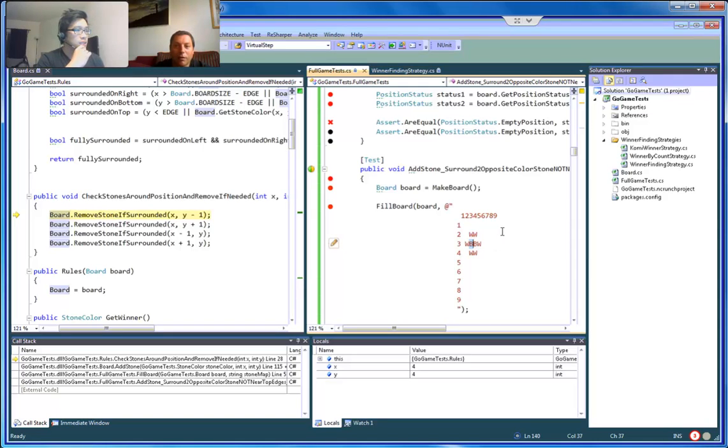I think our algorithm is specifically designed currently for checking just this one. Sure, we can try that. Or we can just rewrite the test to make it pass. I think if we take this one out and add it last, it would make it pass.